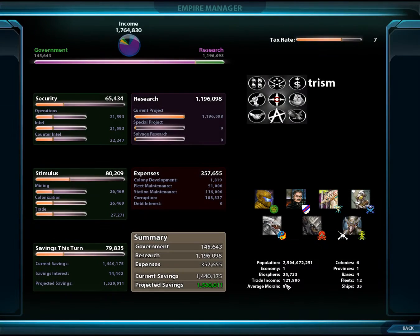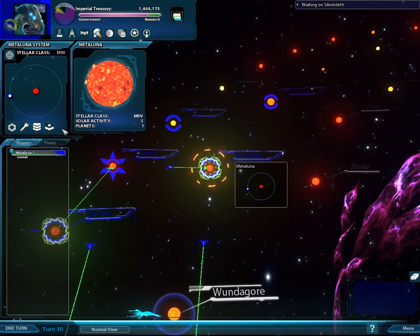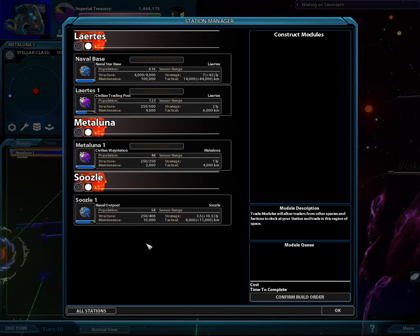Let's see what our economy overview looks like. Lots of trade income. Check the savings. Where is our income? There it is — 1.7 million. So trade is a little less than 10% at the moment. How many trade ships do you have? Let's see about the station manager.